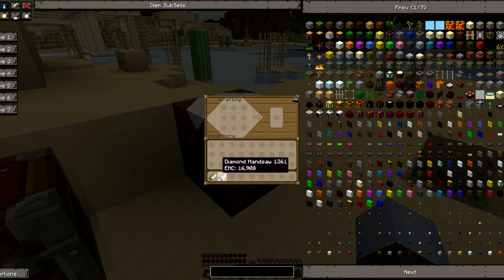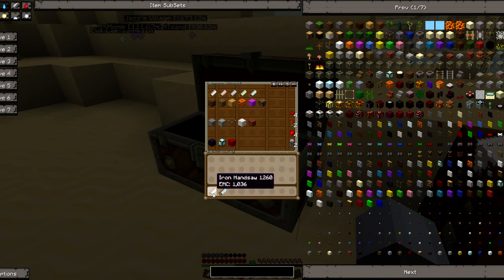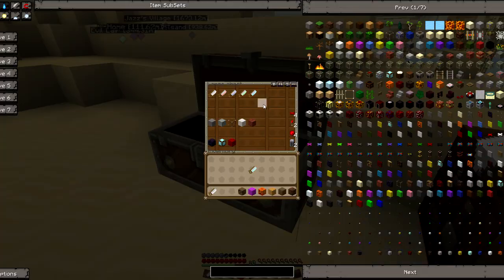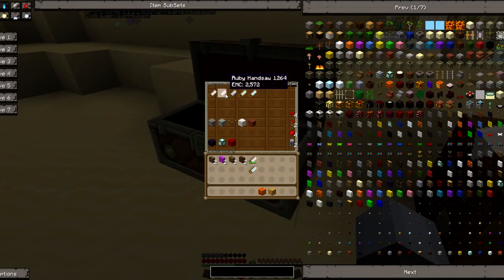Here are the different handsaws. Each handsaw will cut different things. For example, the iron handsaw will cut these types of bricks, blocks, bookshelves, wool — pretty basic things. A lot of what you'll need it for is wood and wool, to get some more detail out of that. I use mine a lot with ruby, sapphire, or emerald handsaws because I mainly cut up stone and glass.